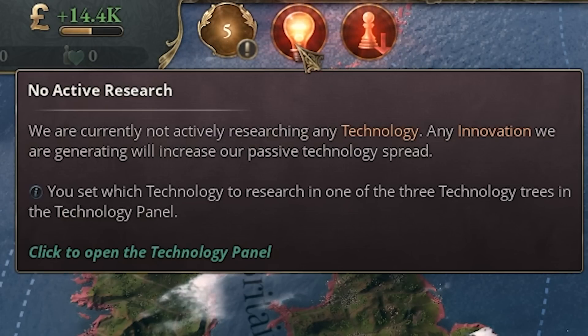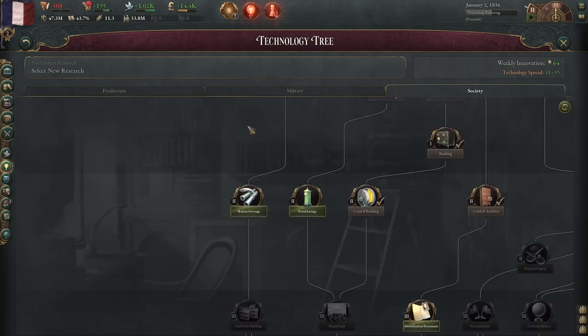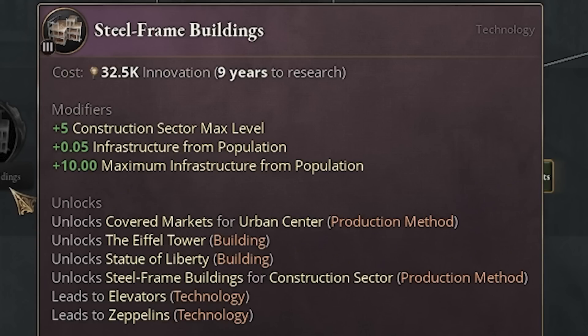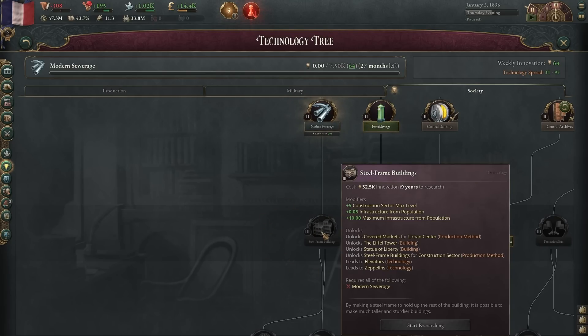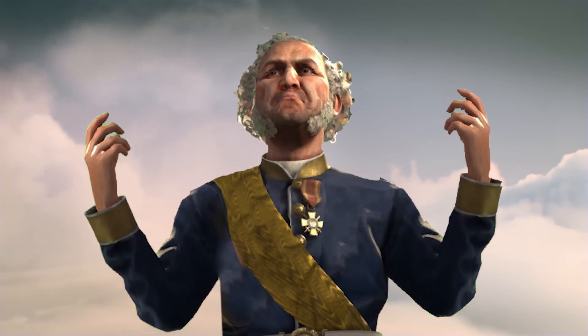In terms of technology, I'm going to go up the Society tree because it has a technology called Steel Frame Buildings. What Steel Frame Buildings allows you to do is build skyscrapers. So we are going to rush this one as fast as we can and use skyscrapers to completely destroy the economy. Trust me when I say they are completely broken and are going to allow us to dominate the entire world.